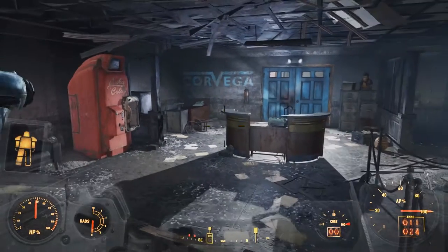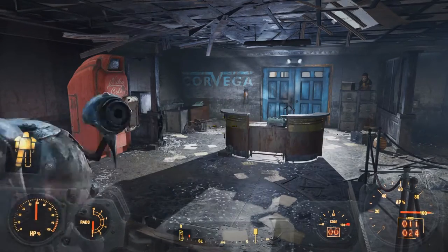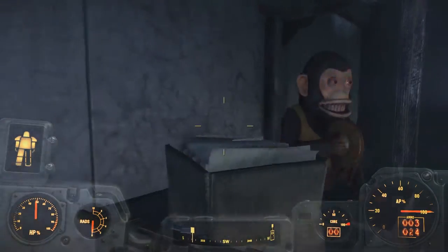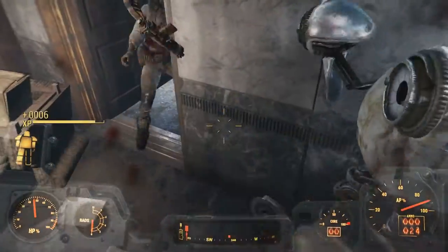Make your way through the entrance. Go through the door where the monkey is, proceed, and take out the bad guys.